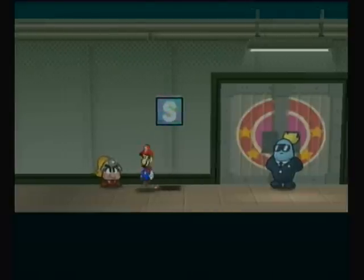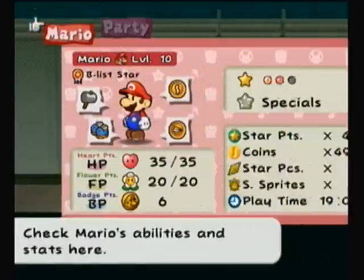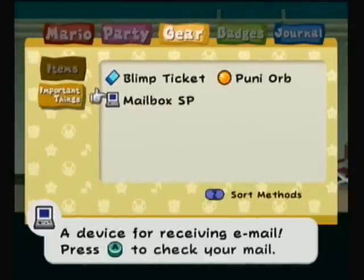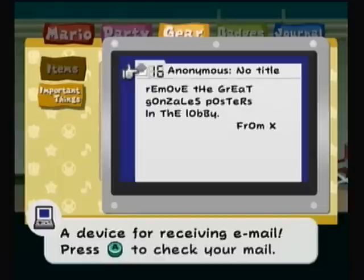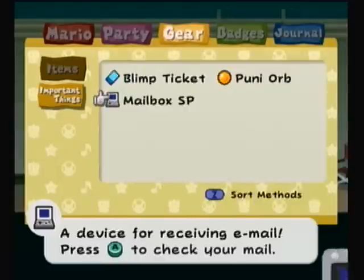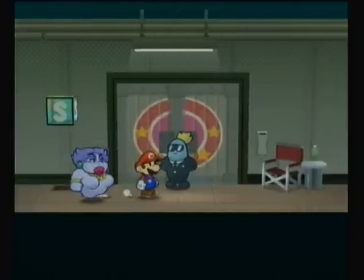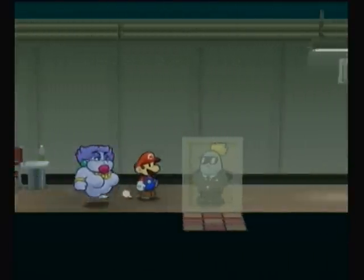Hey guys, it's ACM for Shorter here, and I am bringing you the next part in the Paper Mario: The Thousand-Year Door walkthrough. We just got a message from X in the last part, and it was telling us to remove the Great Gonzales posters in the lobby. Seems simple, right? You just gotta remove the posters. So what you're gonna do is switch to Flurry, and of course head to the lobby.